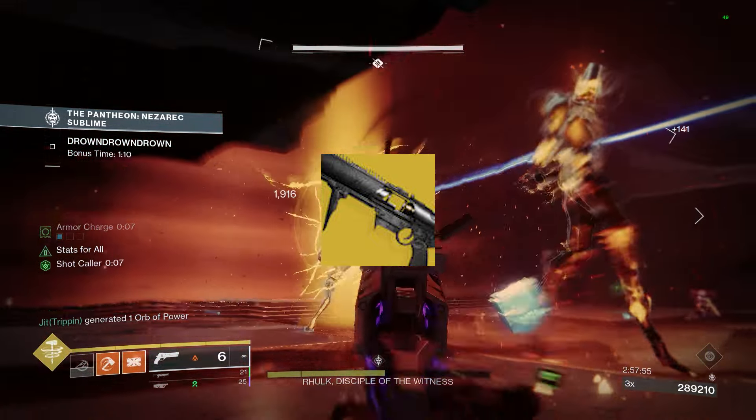Next we've got Izanagi's Burden — Honed Edge, No Distraction. The aiming gives us less flinch plus Honed Edge, and we can combine four rounds together to create one juicy shot that is used very often in damage rotations. Shoot it, reload, do a little damage with your other two weapons to get Bait and Switch to proc, empty out your heavy, switch back to it and do damage. Very good for damage inside of the PvE realm.